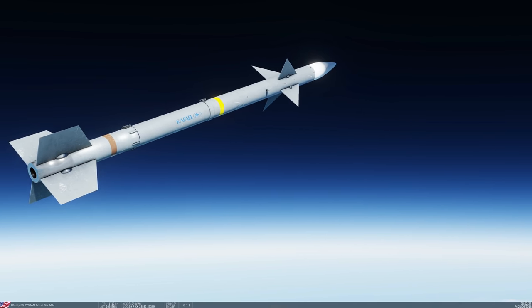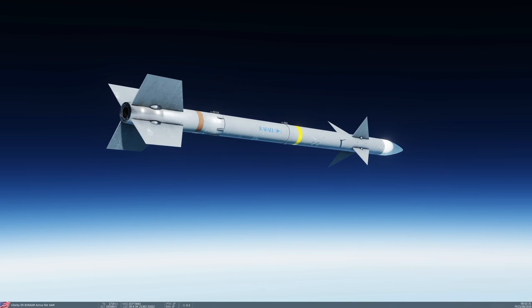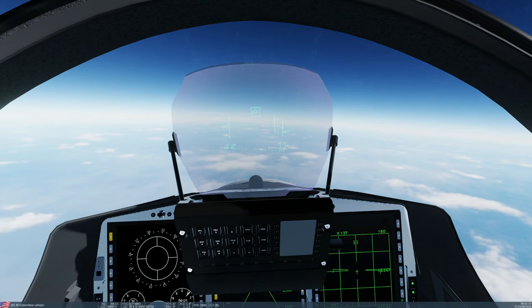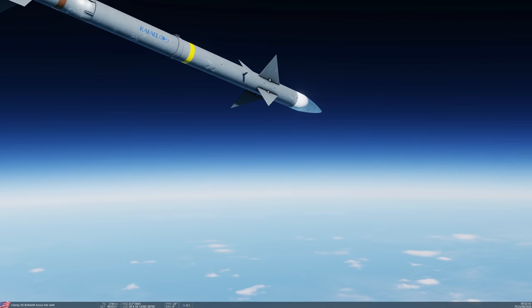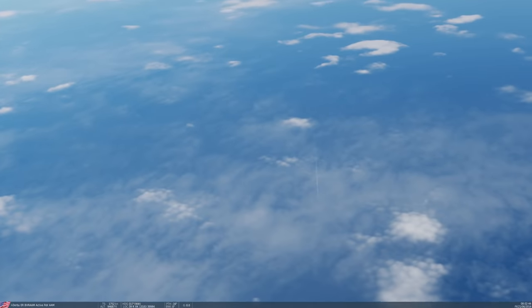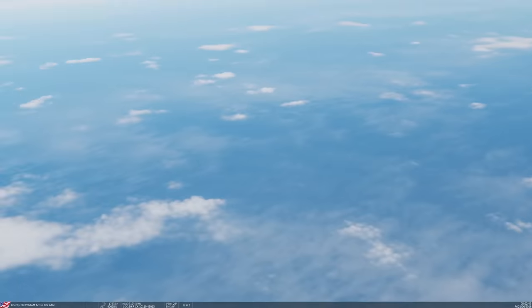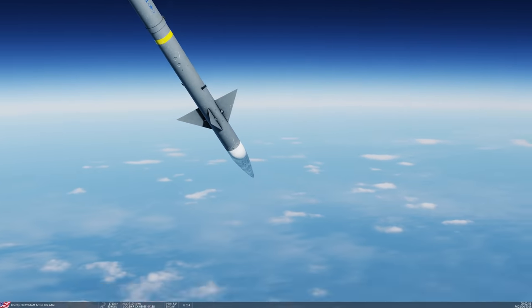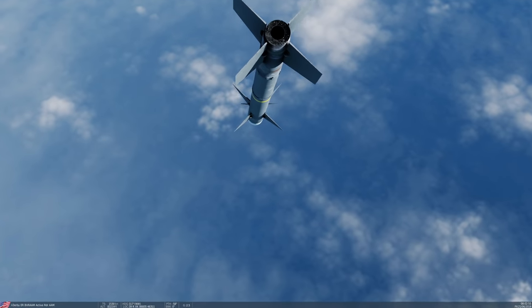126,000 feet — it's peaked and it's on its way down in a surfing action at 2,400 knots. Still surfing, 106,000 feet on its way down to 40,000. It may have turned on its own sensor now — I'm not sure, but I'm not going to take any risks. I'm going to continue to track the target. 97,000 feet. There's the galaxy — can you see it down there? You can see its contrails. It's going to be an interesting shot. And there — it's terminal. It's turned on its own radar. I can lose lock now and it will still track.